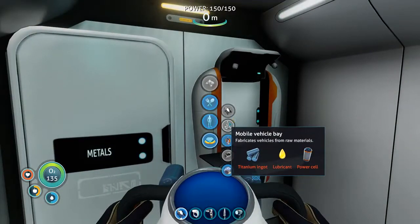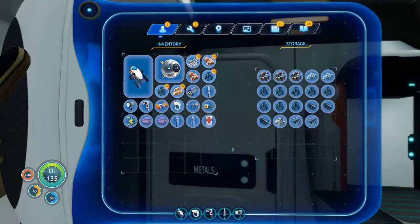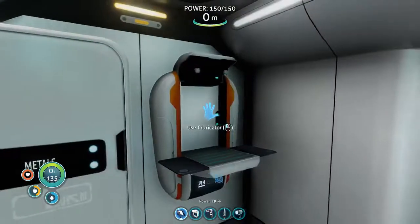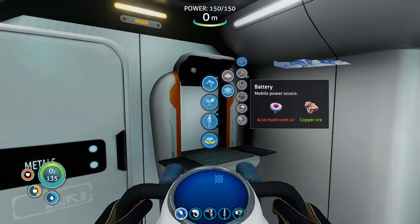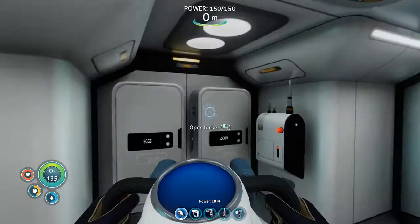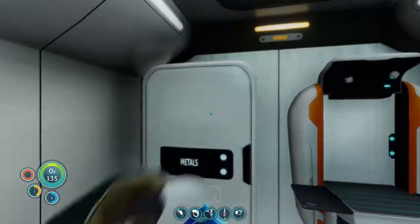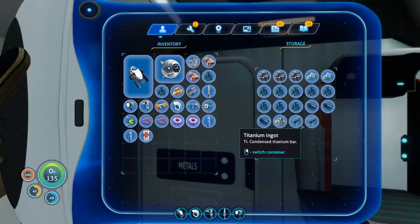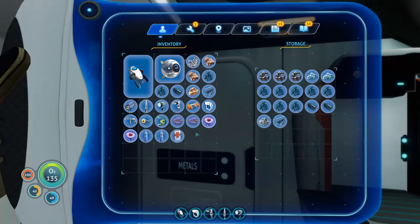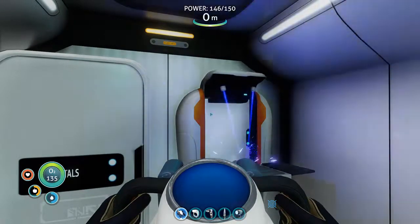Fabricator. The project is the Mobile Vehicle Bay — it needs a Titanium Ingot, Lubricant, and Power Cell. The Power Cell I can make relatively fast. Titanium Ingot and Silicon I already have.